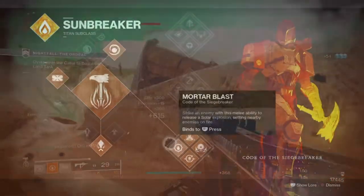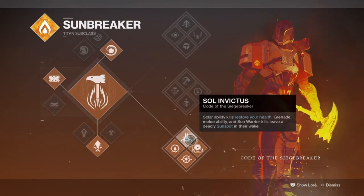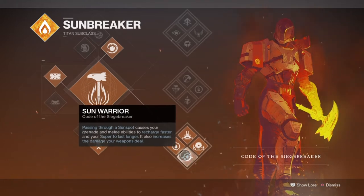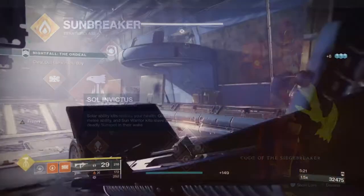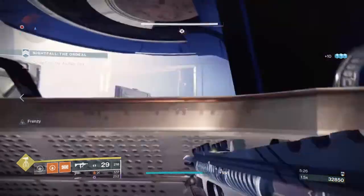Starting off, the subclass we will be using is the Code of Siege Breaker for its supportive role-based abilities. Code of Siege Breaker focuses on utilising your sunspots to increase damage, ability regen, and super duration, and when combined with an exotic such as Hallowfire Heart we can increase our ability regen even more and pretty much always be full on energy. However, this is not what we're going to be doing — we want to stay on the move but also benefit from the sunspots when made available.